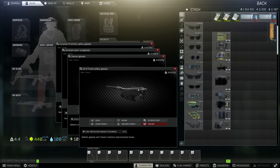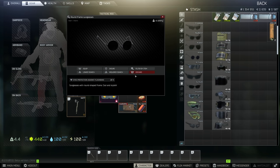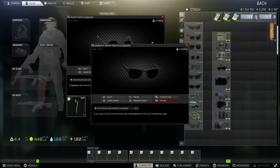It does actually get better when you go one step up to the John Lennon or the round frame glasses at 20% reduction. The two glasses in the game by Raybench — the Raybench Aviators and also the other Raybench pair — are both going to be 25% reduction, which is actually pretty decent.